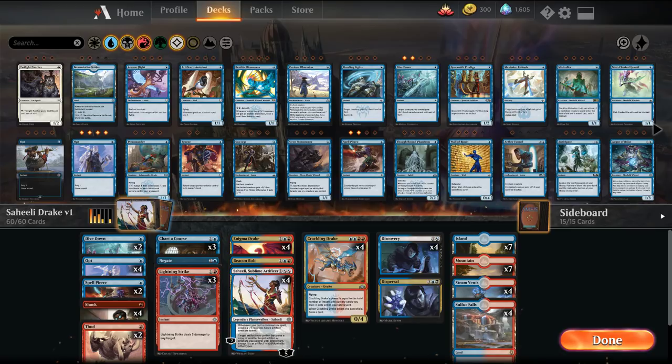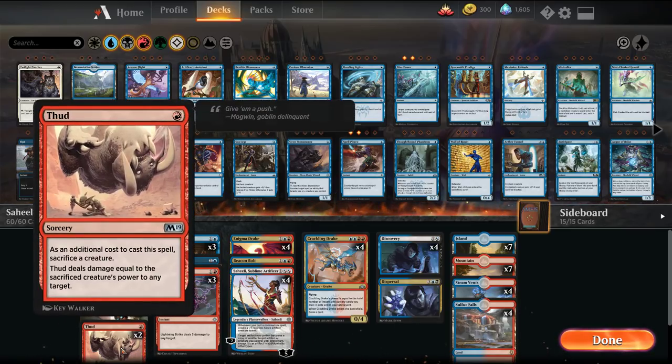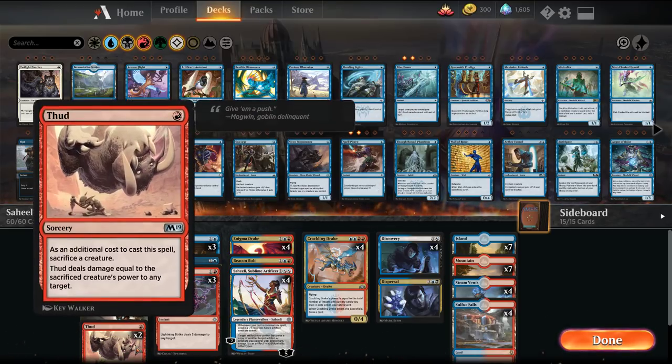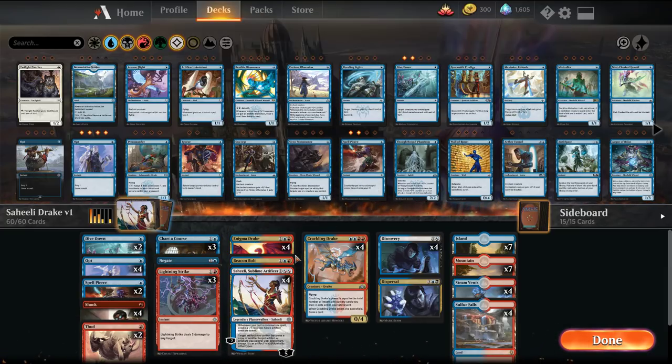What we're also trying out: Todd Anderson on Star City was playing Thud in his list, which was interesting so I wanted to give it a shot. Basically you have a really big Drake, you throw it at them with Thud — almost like a combo finish.